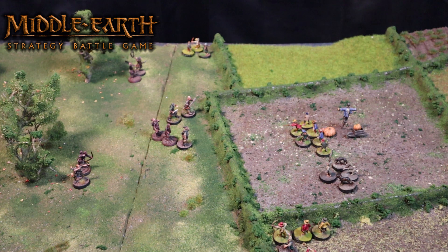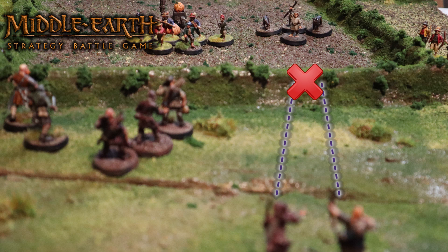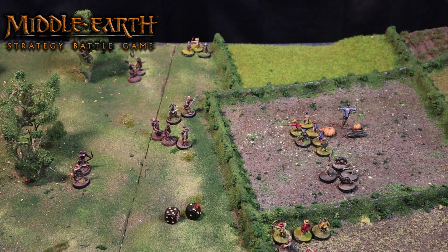The evil player decides his two ruffian bowmen will target Farmer Maggot. First he checks they're within range — a normal bow is 24 inches and Farmer Maggot is well within. He then checks line of sight: there is a bush between the ruffian bowmen and Farmer Maggot, so they will have to take an in-the-way test. They roll to hit with their shoot value of 5-plus, rolling a 5 and a 2, meaning one shot is successful. The successful shot then needs an in-the-way roll for the bush — needing a 3-plus, but the bowman rolls a 1 and the arrow doesn't make it through. Farmer Maggot lives to fight another day.